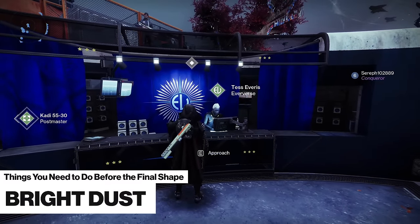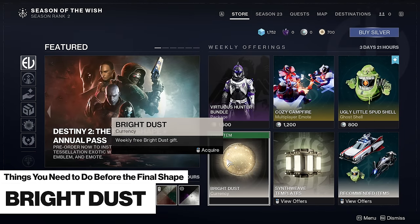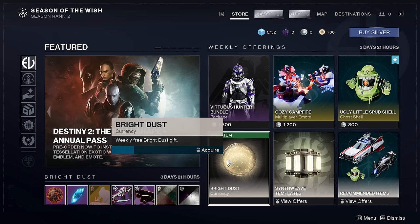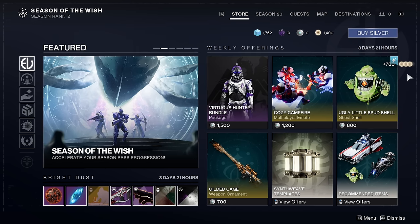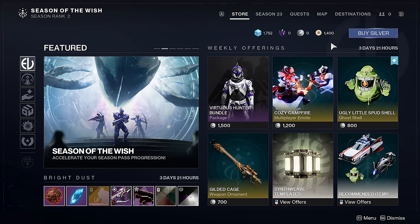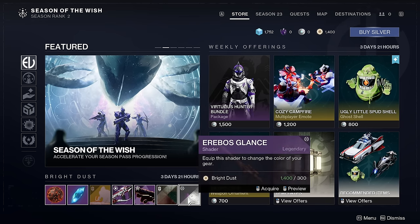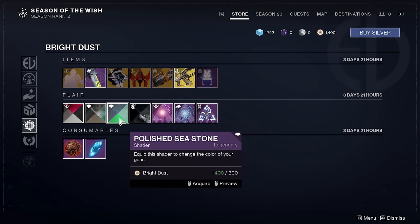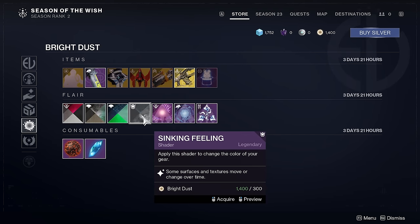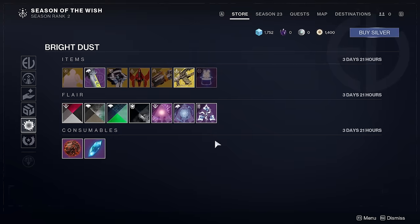You've absolutely got to log in at least once a week and claim the free bright dust that Bungie is giving away in the store. From now until Final Shape launches, you'll be able to get 700 free bright dust every single week. If you do this consistently, you'll save up quite a fortune to spend on cool ornaments and other cosmetics. This resets every Tuesday, so just remember to check the store once a week when you log in.